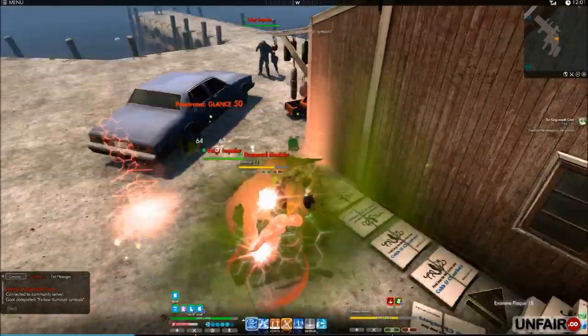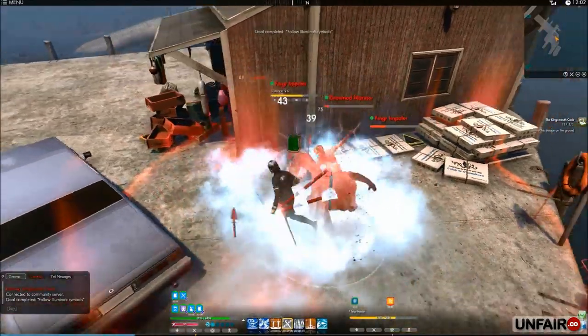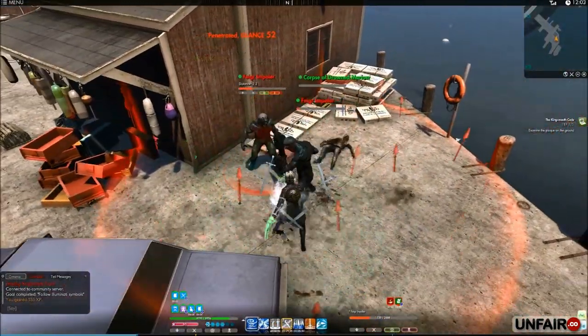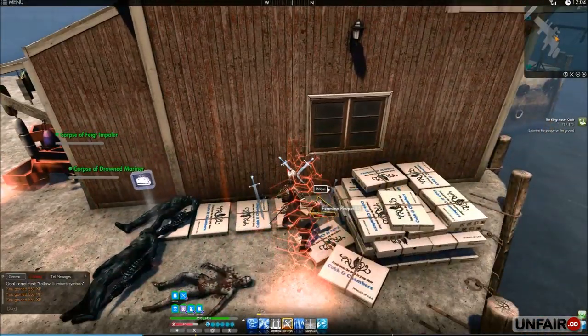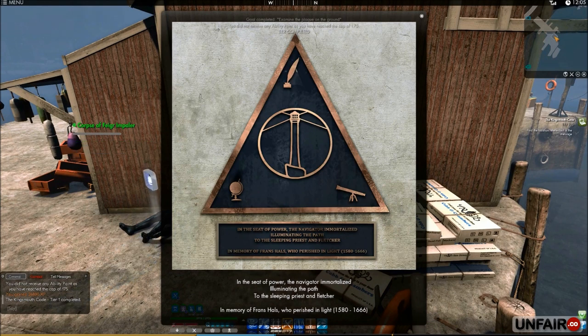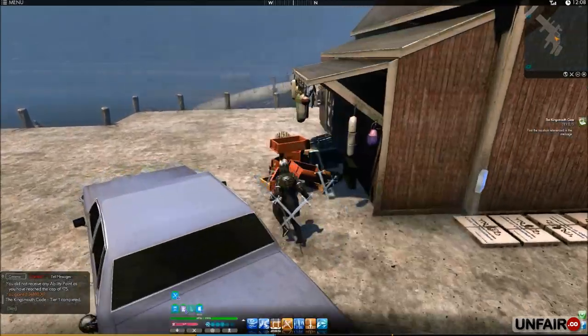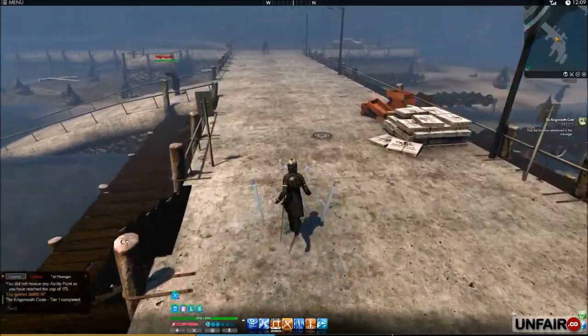I'm going to take care of these guys first though, because they are annoying me. Done. Now go up to the plaque and examine it. It reads: 'In the seat of power, the navigator immortalized, illuminating the path to the sleeping priest and Fletcher, in memory of Franz Hulls, who perished in light, 1580 to 1666.' Now, this mentions the seat of power — the seat of power in Kingsmyth town is the town hall. For full reasoning and explanation behind everything I do, check our written guide, which is going to be posted in the description below.